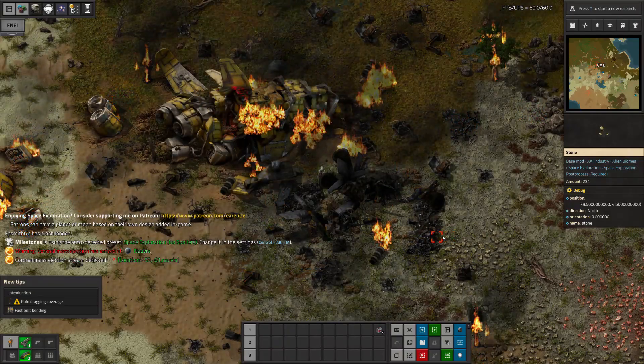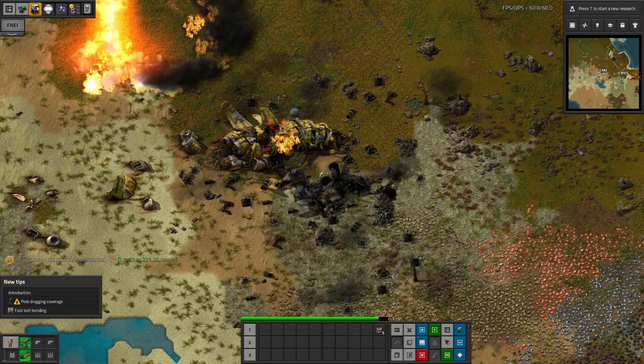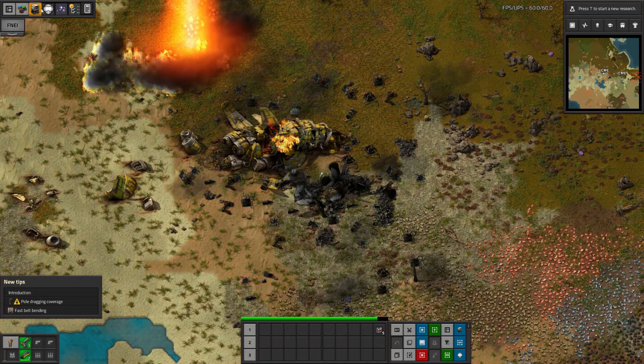My ship explodes, bits flying everywhere. Will I make it through? Will coronal mass ejections burn my house down? Probably.